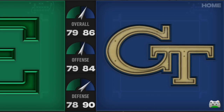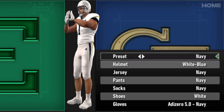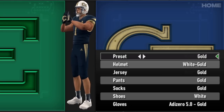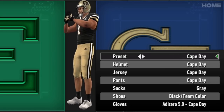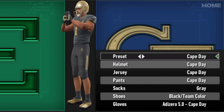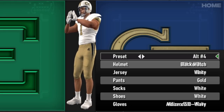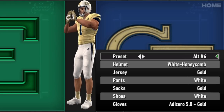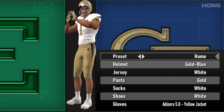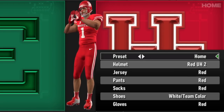Heading to Georgia Tech and the Yellow Jackets — they've got their updates: the home, the away, the white, the navy which is such a beautiful look, the gold, the Black Watch, the Cape Day which is a pretty solid take on the anthracite look, and then into the numbered alternates with small changes here and there. I think they did a pretty solid job with that update.